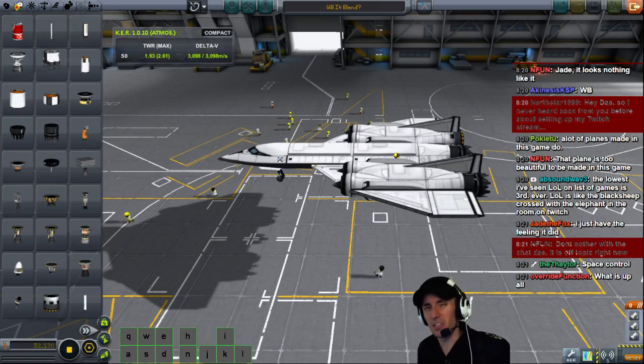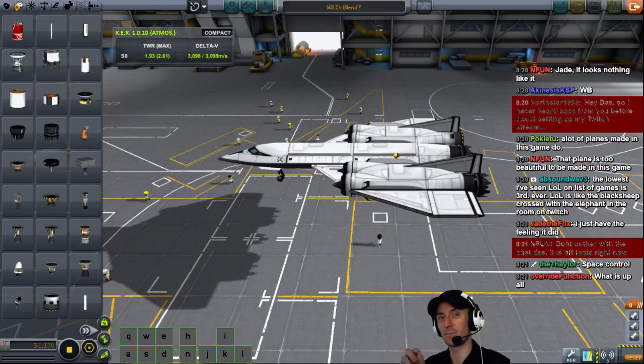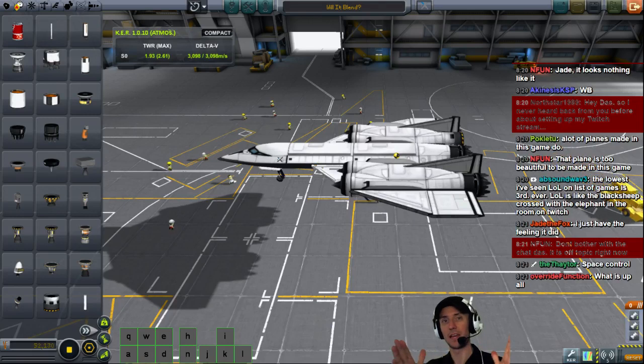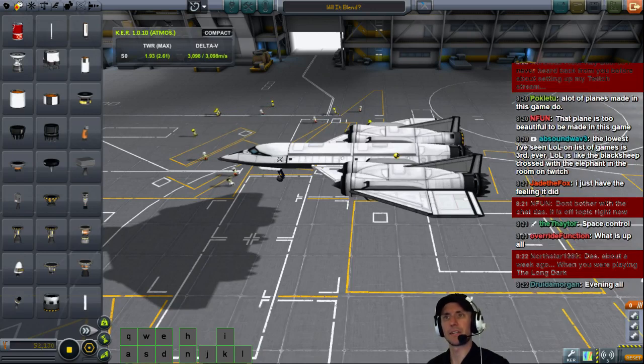I don't think our current center of mass is our big problem. I think the changing center of mass is the problem — but I don't think just where the center of mass is on the back of the plane is the issue. It really has to do with the center of mass versus the center of lift. That's what we're about to look at. Welcome to the stream, by the way.